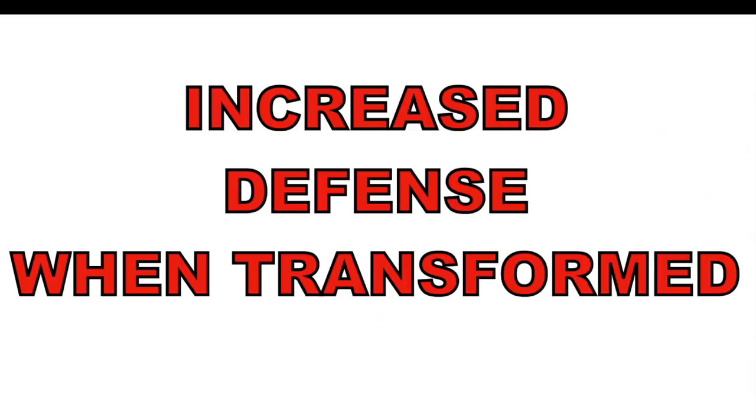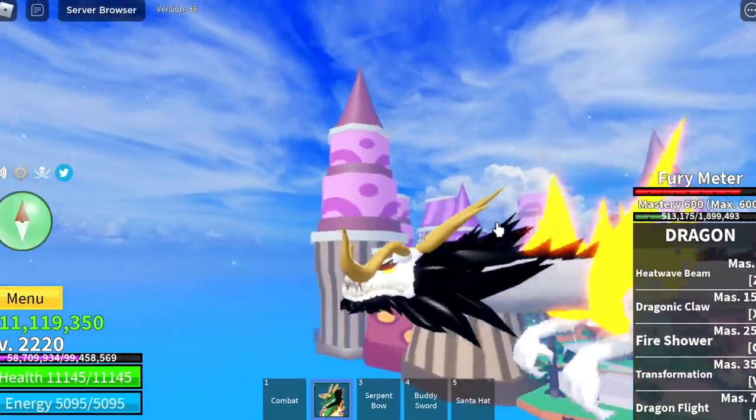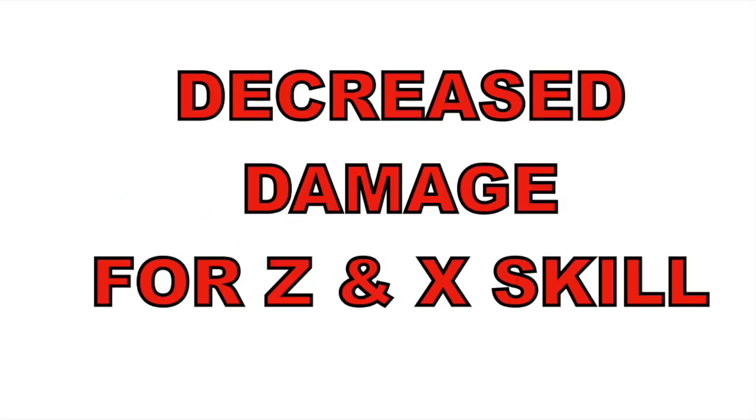Your defense is increased when you are transformed — that should be like automatic, right? One more thing, and this is not good: your Z and exit skills' damage is decreased.